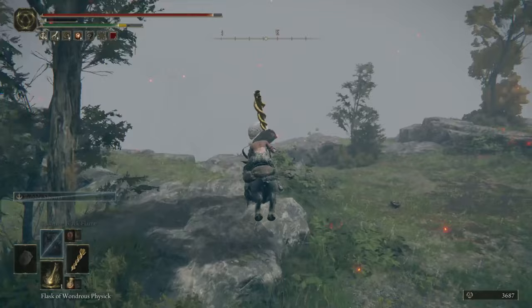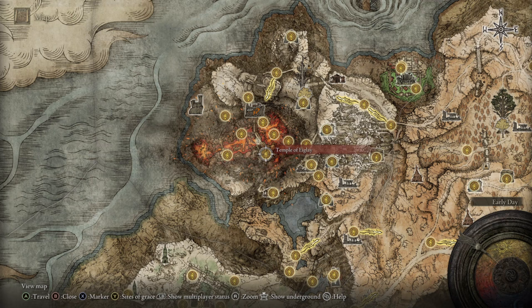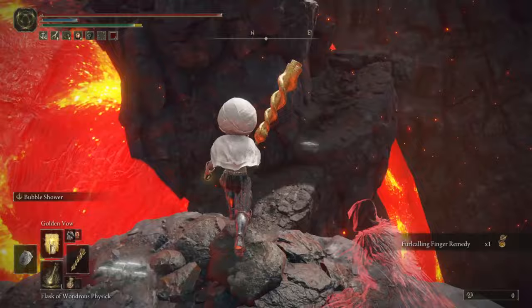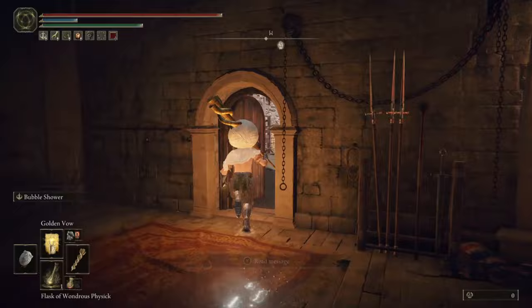To acquire it for yourself, you'll have to reach the Volcano Manor area — specifically the Temple of Eiglay Site of Grace. From here, go up the stone elevator just beside you. Jump off at the back end of the balcony that's up there and go across the stones until you reach the Abductor enemy. Jump in the window beside them and then out of the door — immediately on your left, drop down carefully to see a corpse holding the Crimson Tear Scarab Helmet.